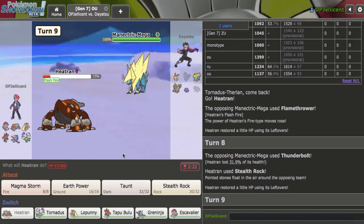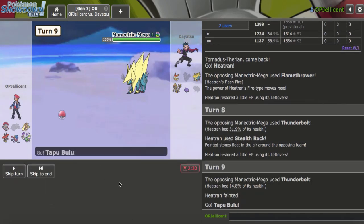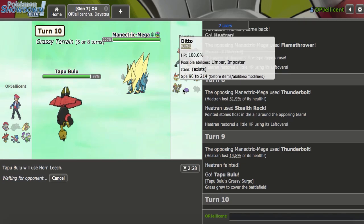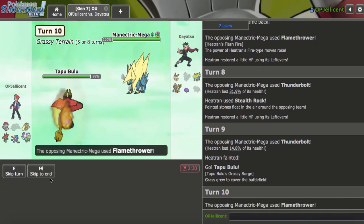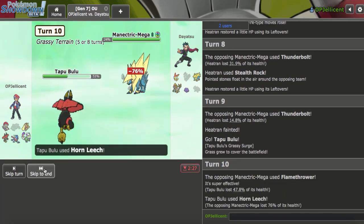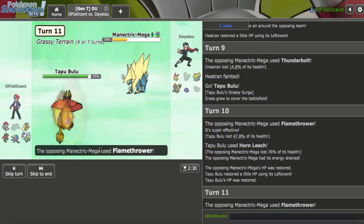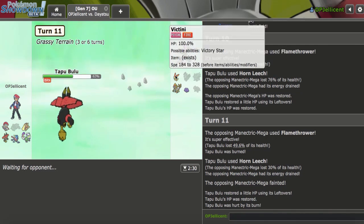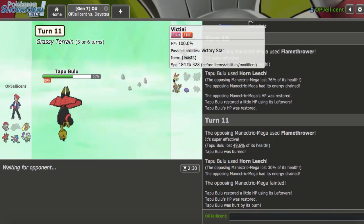I will take those Rocks gladly — that's actually so nice. I think they tried to catch my Escavalier there. Let's bring in my Bulu now and hit him up with Horn Leech — they're going to obviously Volt Switch out into one of their three Grass resists. You shouldn't Flamethrower dude — you're going to do 40 and I'm going to get it all back. They did get a burn on me. Now I don't know if my Greninja is enough to beat that Victini — I might have to hit Gunk Shot again. I have Speed Control for everything else which is really nice.